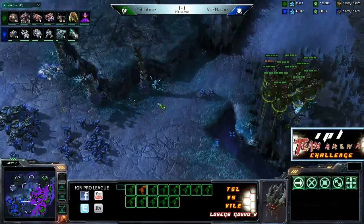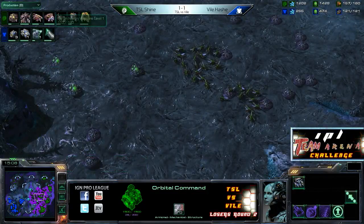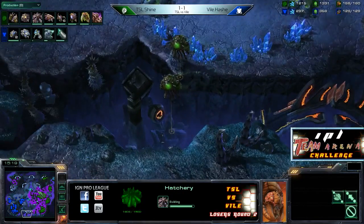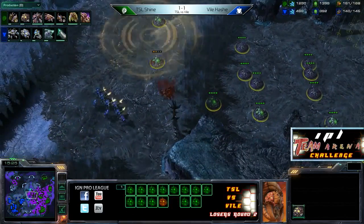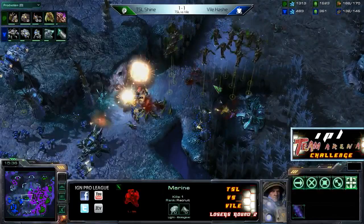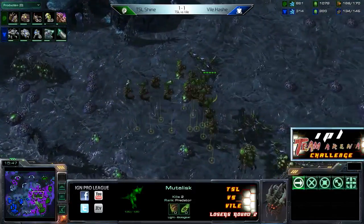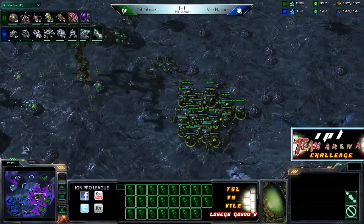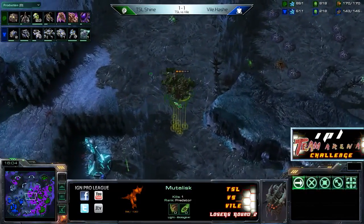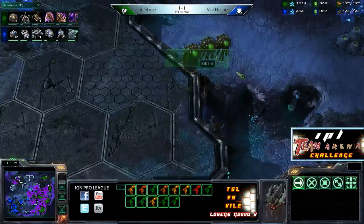Shine is saving up a lot of gas — not trying to get an overwhelming Mutalisk pack to crush his opponent's bases, just saving that for a moment. He does have an Infestation Pit on the way now along with his fourth base. Looks like he's banking quite a few resources and playing defensive. Great creep spread — he's done really well defending small pushes. The first Thor is coming up for Hash as well. Shine not going very Mutalisk heavy, choosing instead to go very Ling-Baneling heavy while teching up to Infestors and Hive.